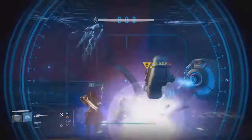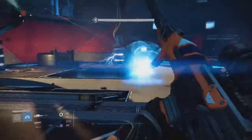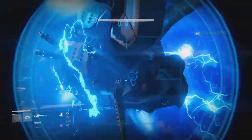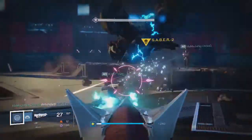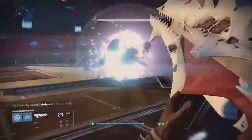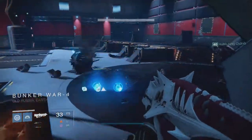This version of the strike is recommended at 280 light and has the Epic modifier on it, so it's a little bit tougher than normal. However, there is matchmaking for it. Once you defeat the Fallen Saber boss at the end, you will receive a Sleeper Simulant weapon frame upon completion of the strike.